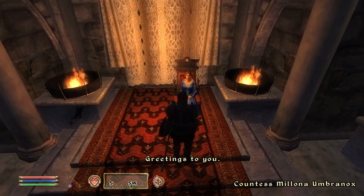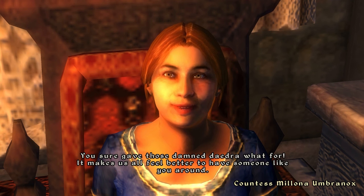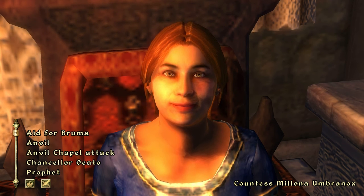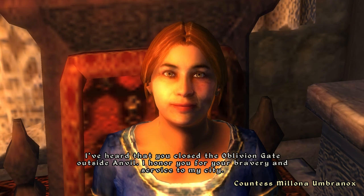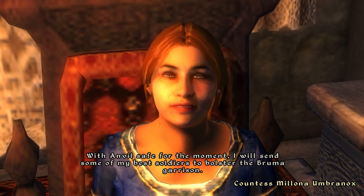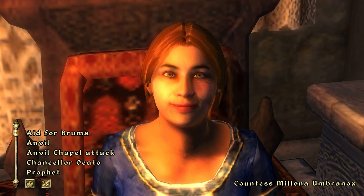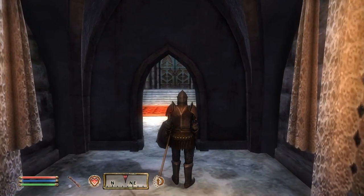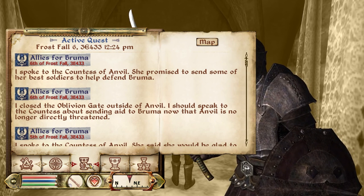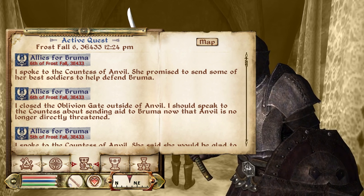Excuse me, miss — or countess. Greetings. I have some news for you. Well, I guess you know already. Now that I did that for you, you mind sending aid to Bruma? I heard that you've closed the Oblivion gate outside Anvil. I honor you for your bravery and service to my city. With Anvil safe for the moment, I will send some of my best soldiers to bolster the Bruma Garrison. Good — so we're done here. Farewell.